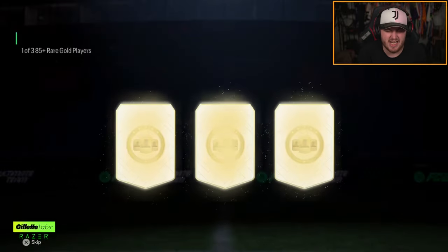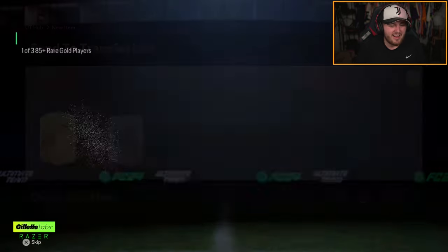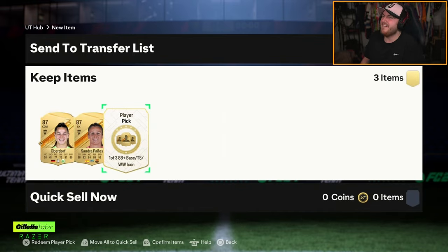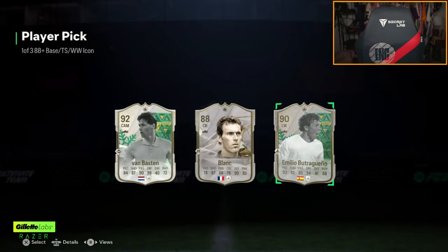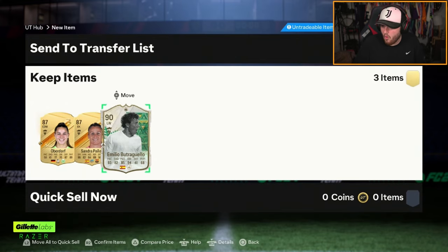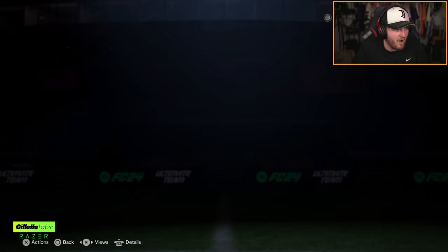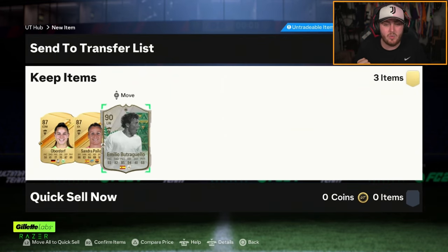On to my second account. I'm going to do another blind one because we have fun around here. For those wondering why I open them blind — content, really. If I get something incredible and don't pick it, I can put it on TikTok and get a load of views. Two blind picks, two of the best ones — both Winter Wildcard Spaniards. Winter Wildcard Batistuta. Not bad at all — about 600-700k. Is that the best one again? What a roll!